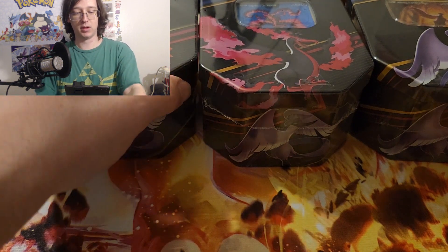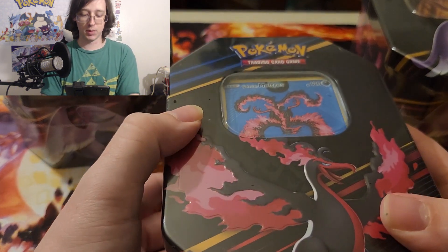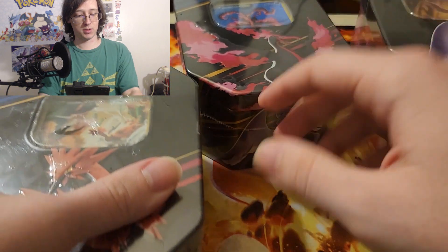What's up everyone, today we have one of the new Crown Zenith tins. There are three different ones with the three different Galarian birds on them: Moltres, Articuno, and Zapdos.